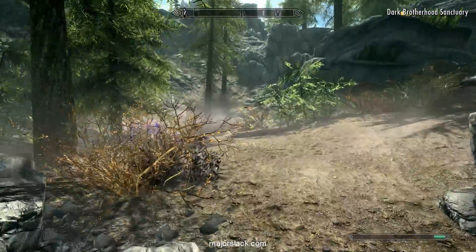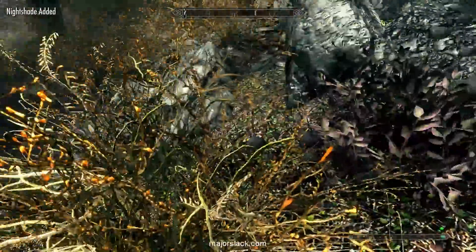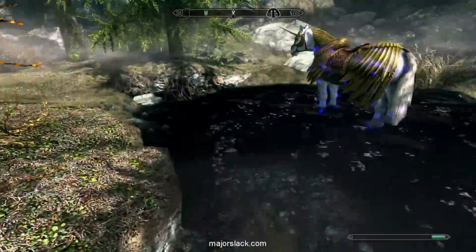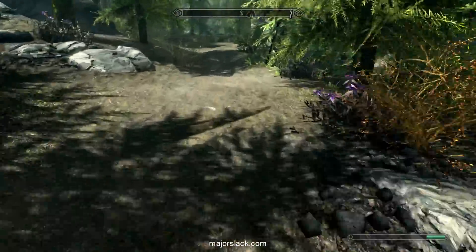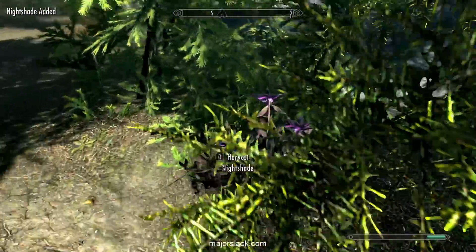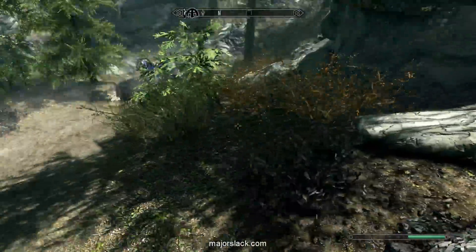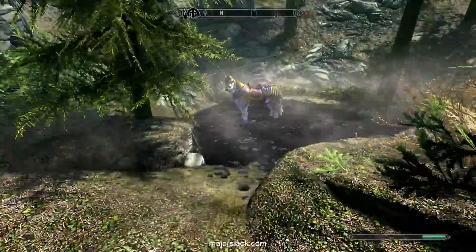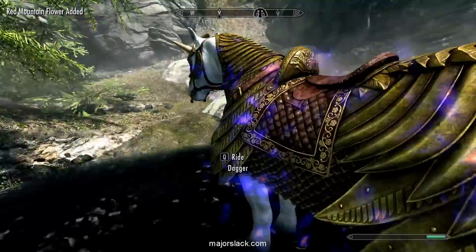Here at the Dark Brotherhood Sanctuary, you can collect 7 Nightshade. 1, 2, 3, 4, 5, 6, and 7. And there's also 2 Red Mountain Flower here. We're going to collect every single Red Mountain Flower we can find.